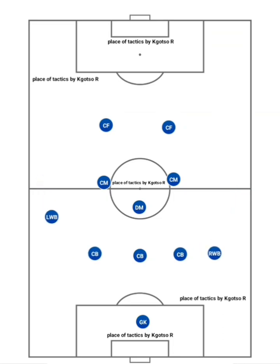When attacking, the wing backs move into the middle line or even further forward to provide their team's attacking options. So what do wing backs do when their team is in possession?